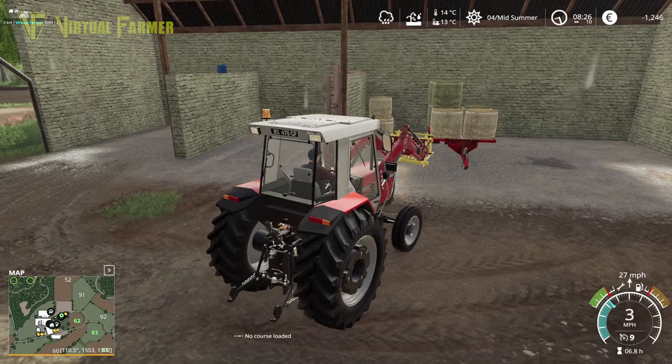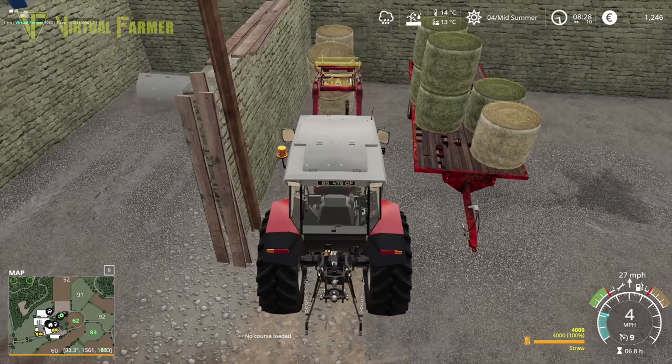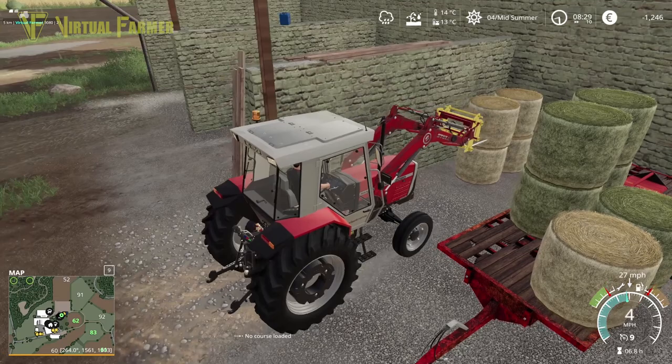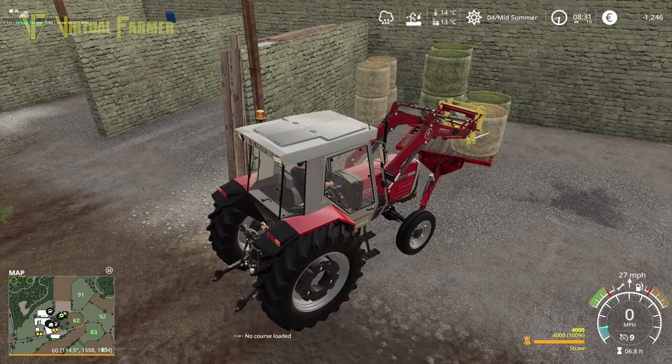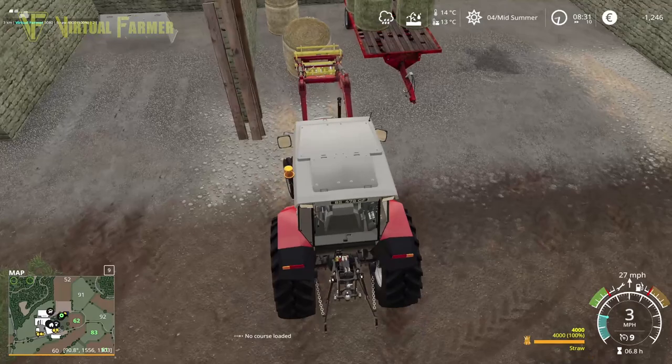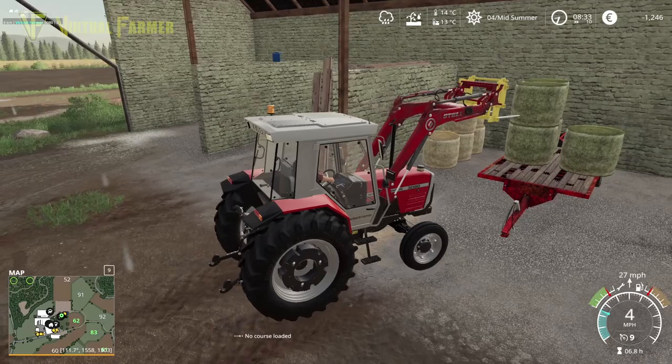We might be able to unload this in here fairly well — yeah, let's do that. We're not using the hayloft — I really should use the hayloft. Eventually we may just use piles rather than bales; we might use piles of hay because it's quicker. Let's get these unloaded, then grab another hay bale and take that to our cows.